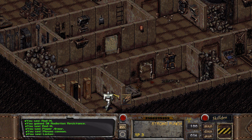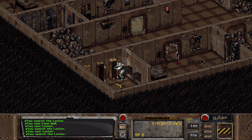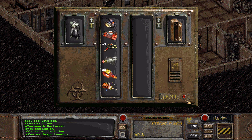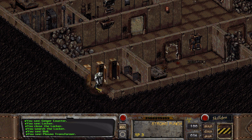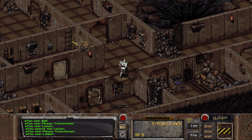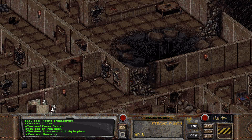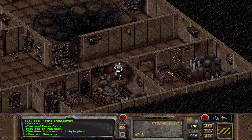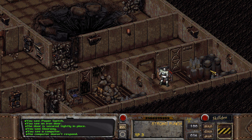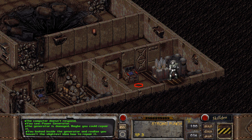This almost looks like the Glow from Fallout 1 — but I'm not sure what it is. You know what, if there's radiation here, I'll just take some precautionary RADx — 50 radiation resistance. I really like the music. Oh, there's a Geiger counter. This definitely looks like the Glow — there's a plasma transformer, a three-step plasma transformer from the first Fallout. There's a ladder upstairs, and something here — I'm assuming it's unpowered so I cannot open it. The computer doesn't respond — it's damaged. Let's try to repair these generators and get some power up. You looked inside the generator and realized you haven't the slightest idea how to repair it.